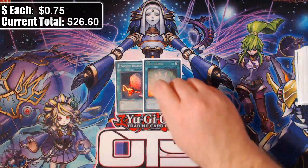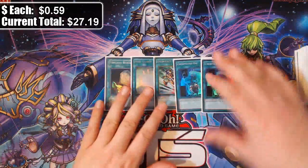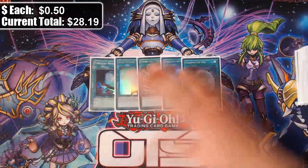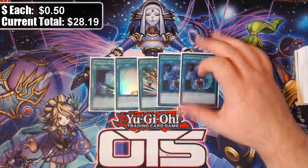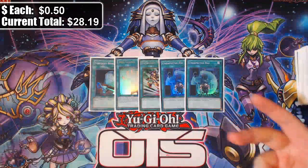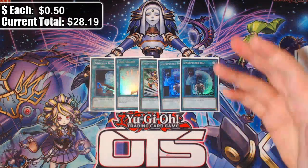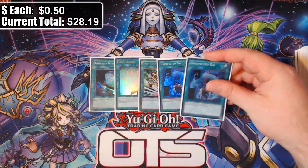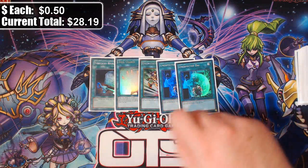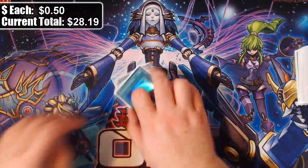Also in the spells: Foolish Burial, Soul Charge, Emergency Teleport because Chosen is in the deck, and two copies of Unexpected Dai. I wanted three Unexpected Dai but it clogged with Gofu, and with the higher vanilla count plus Dark Factory, you don't really need to bypass your normal summon for a vanilla when the vanilla is already giving you Imduk access and getting recovered off Dark Factory and World Legacy's Heart.